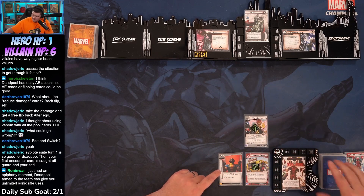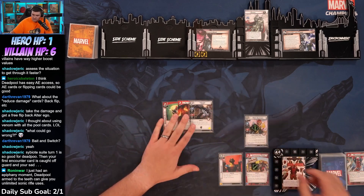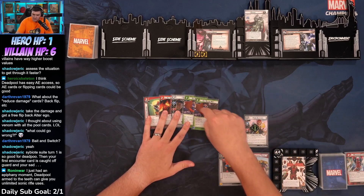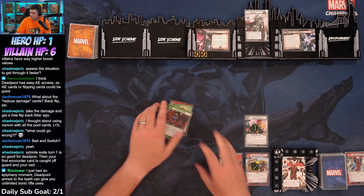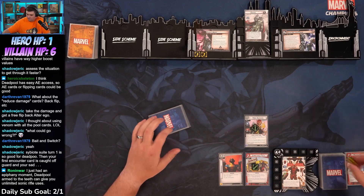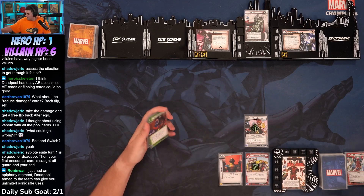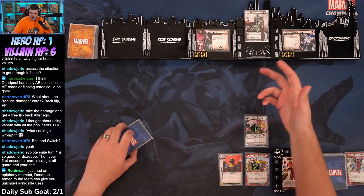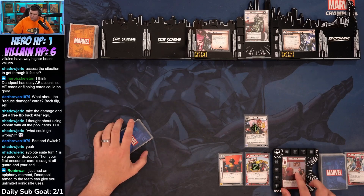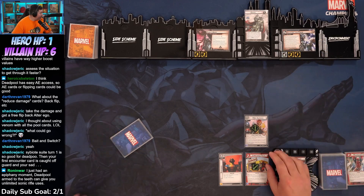We stand up. Got a katana — this card is fire. Venom. Get behind me. One, two, three, four, five — we have three events so we'll add three threat here. Strife is going to attack us for four — we'll take it. Five, six. Flip, add acceleration token. We have one health now.